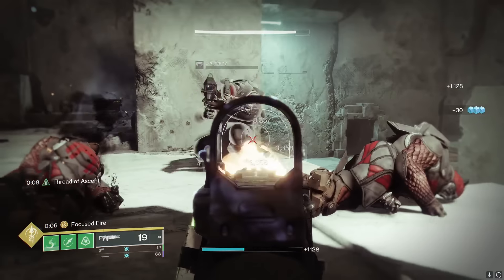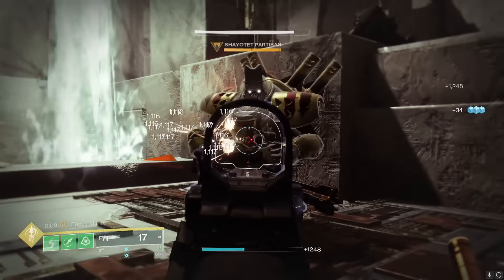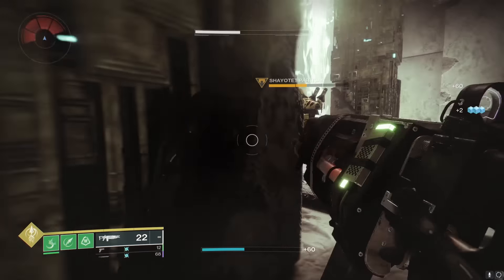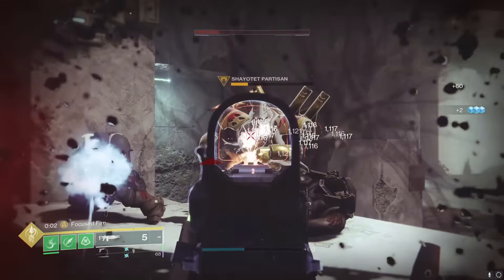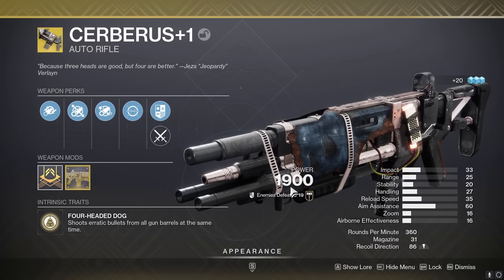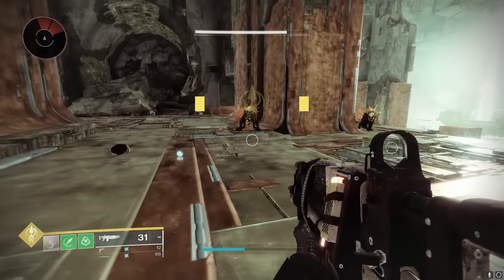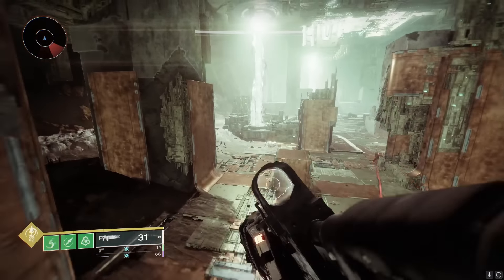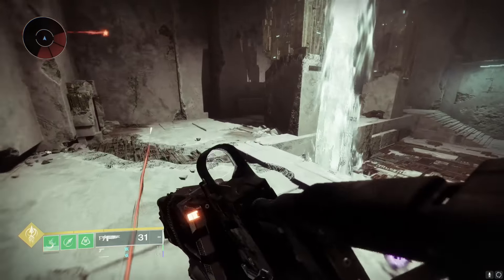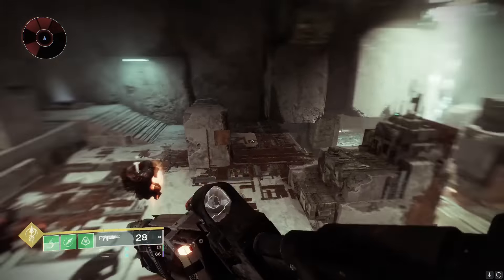I want to test it against Carl. This is actually not at power cap, and this is actually insane. I've done thousands of tests against Carl and seen a lot of things in terms of DPS, and this for a primary is absolutely wild. What's crazy is this is not even infused — this is like the bottom floor at 1900 power. Weapons do more damage when at the soft cap, which is 1210, and the hard cap pinnacle cap is 1220. So when this thing is at the soft cap it's actually going to destroy Carl — this already at bottom floor is doing so much damage. We're definitely going to have to revisit the Cerberus+1 in a future video.